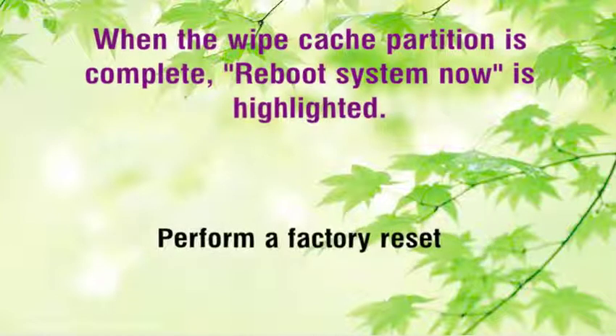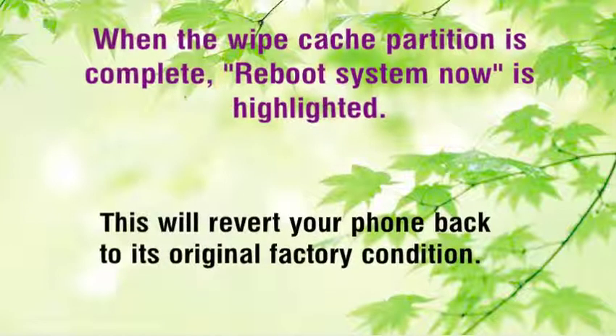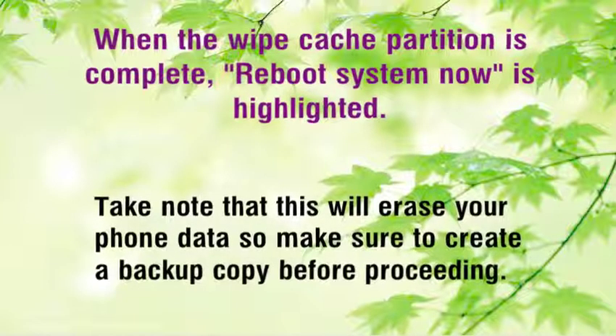Perform a factory reset. One last troubleshooting step you should consider is a factory reset. This will revert your phone back to its original factory condition. Take note that this will erase your phone data, so make sure to create a backup copy before proceeding.